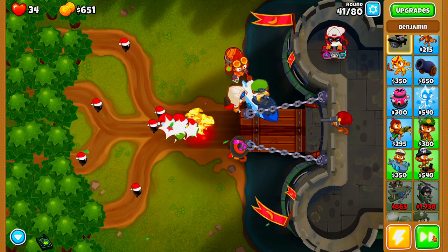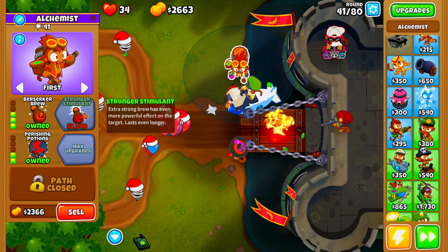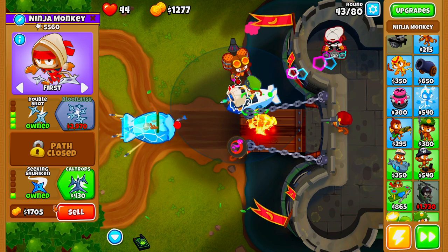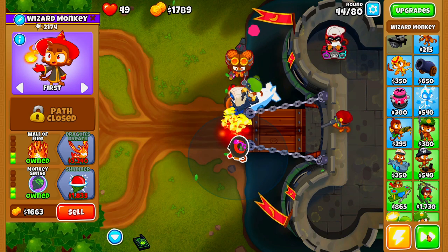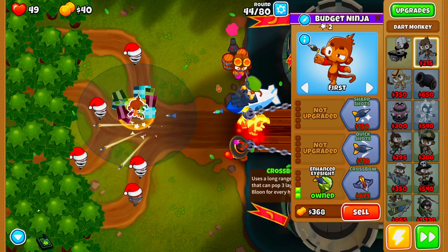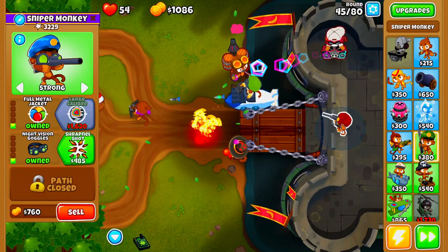Now that we have all of this taken care of, the next thing we're going to be doing is saving up to upgrade our Alchemist to Stronger Stim. As soon as we can afford it, we'll buy it. Now that we have our Stronger Stim, we're going to save up until we have roughly $1,500 in the bank, which will allow us to buy Dragon's Breath on our Wizard Monkey. We're also going to be buying a Dart Monkey, placing it up top, and upgrading it to Enhanced Eyesight followed by Crossbow, which will allow our Monkey Sub to get a bit better area of effect.